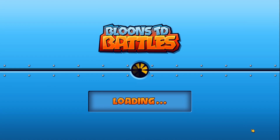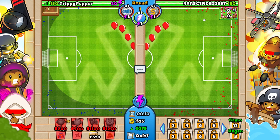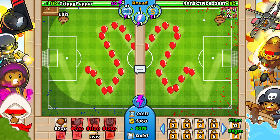Welcome back to the video! Today we're doing hacker versus hacker. Our opponent is going to be using fifth tier towers — I have the hack for them too if I wanted, but I'm not going to use them. I'm going to be using just the zero-zero dart monkey. We're doing a challenge where I can only use zero-zero dart monkeys and the farm.